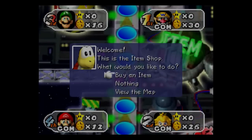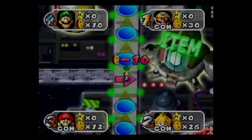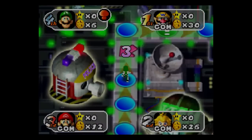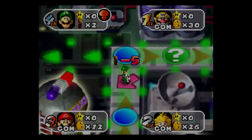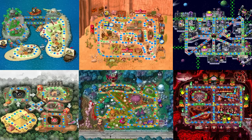When we get to a store, we have to purchase whatever item is selected by default. Essentially, if the game ever gives us a choice of any kind on the board, we have to pick the option where our selection starts, which is usually the top option. If we can win on all six boards while abiding by these rules, then it's a challenge successful.